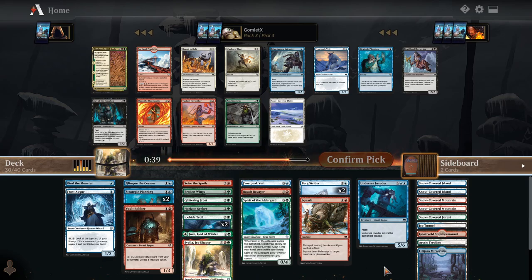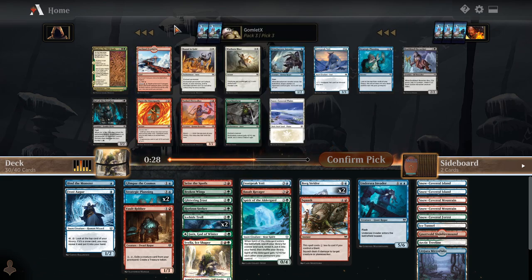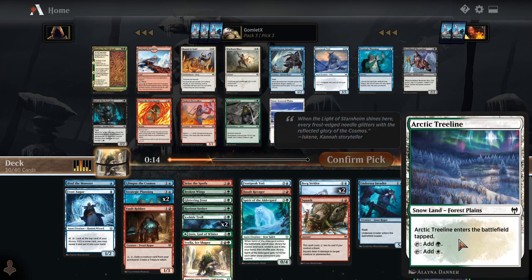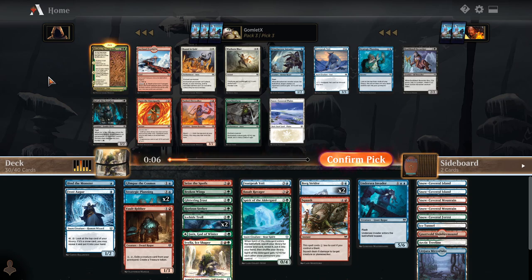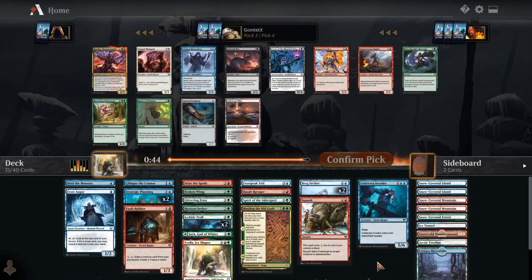I actually don't love this pick, but we are very low on removal. Maybe I should have taken the Shimmer Drift Veil and then just scooped up Bound and Golds. Although Surtland Frostpyre — against those really aggressive decks, being able to just do 2 to all creatures in the late game can sometimes let you stabilize. So Frostpyre is usually pretty sweet. I think I am going to take Bound and Gold here. Actually, Binding the Old Gods is just as easy of a splash because it only requires 1 off-color mana, and this also grabs a Forest — which could be a green-white source or just a green source, and it can be a snow land pretty much every time. Yeah, Binding the Old Gods actually seems pretty sweet here if we're taking just a removal spell to splash in.